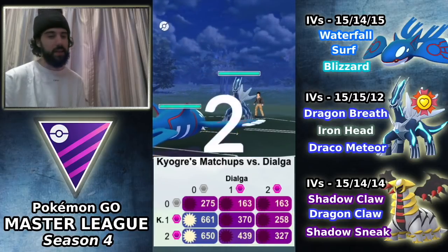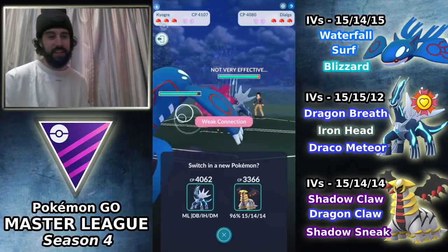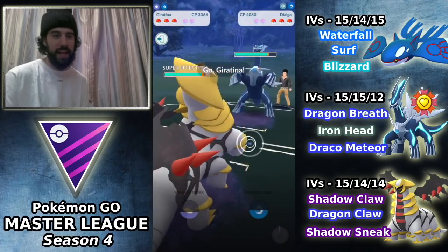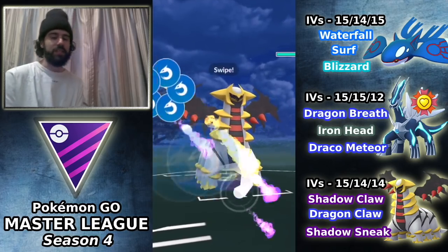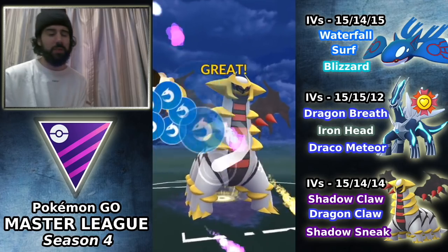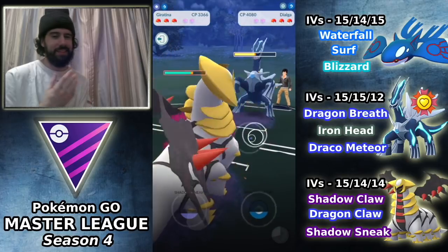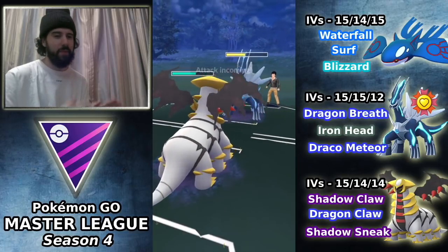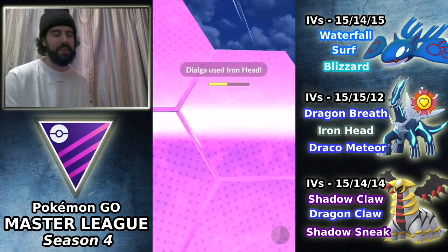Leading Kyogre into a Dialga is obviously one of the worst leads you can see — Blizzard could hurt but you're likely never going to get to Blizzard. Starting off GBL with a Niantic weak connection. I switch out into Giratina Altered Form, which is my safe switch. You could make the argument to switch into Dialga, but I find Dialga is a lot more easily hard countered than Giratina Altered, so I tend to switch into Giratina.